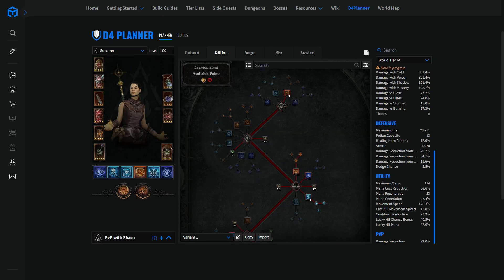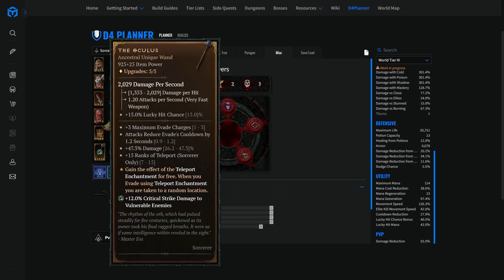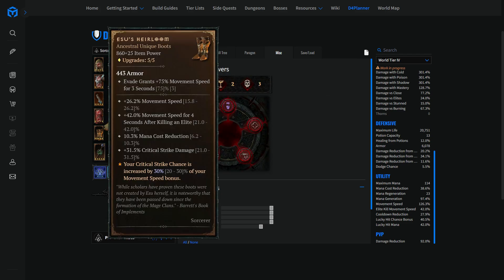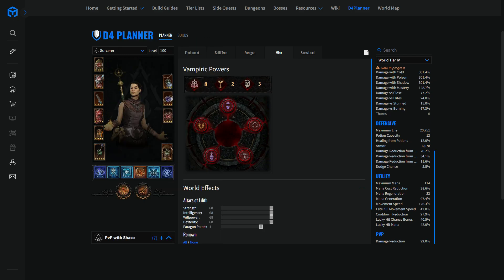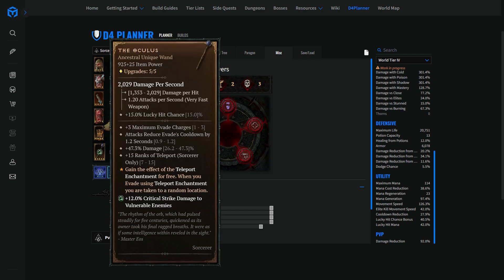Now let's look at how the build is made. First, I want to talk about gear in conjunction with vampiric powers — starting with your weapon. In PvP, it is very important to be highly mobile, especially if you're rocking a ball lightning build where you have to stand on top of your opponent for damage to happen. Being highly mobile gives you the opportunity to outplay opponents, avoid walking into firewalls, dodge poison rapid fire attacks, and so on. We're doing that by having the Oculus, Jésus' Heirloom, and Metamorphosis.